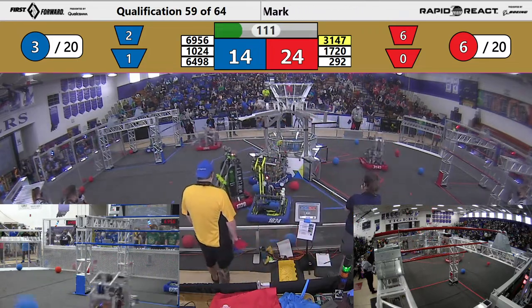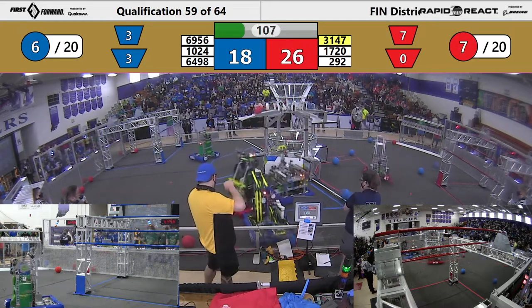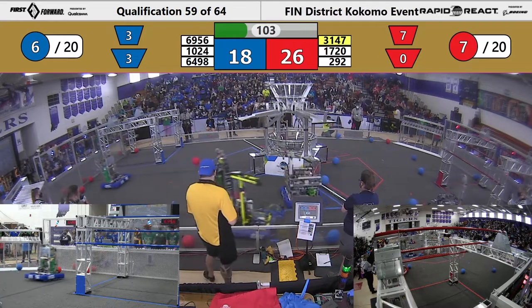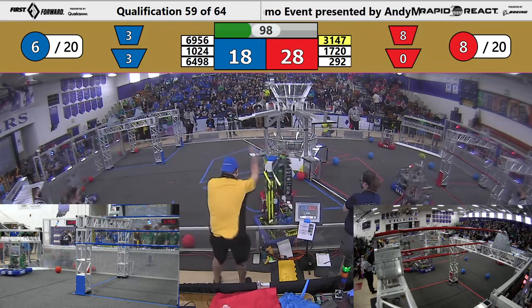292 picking up some cargo. 1024 sinks one in. 1720 playing defense on two robots — that's pretty good. 292 sneaks one in. Red with a pretty healthy advantage at the moment.